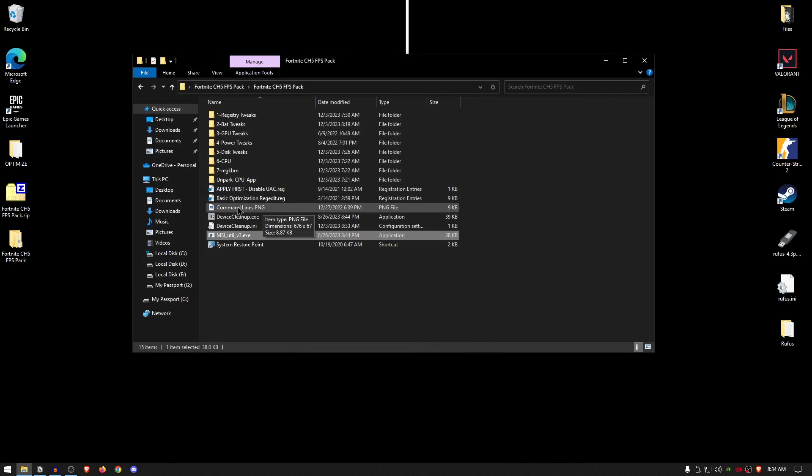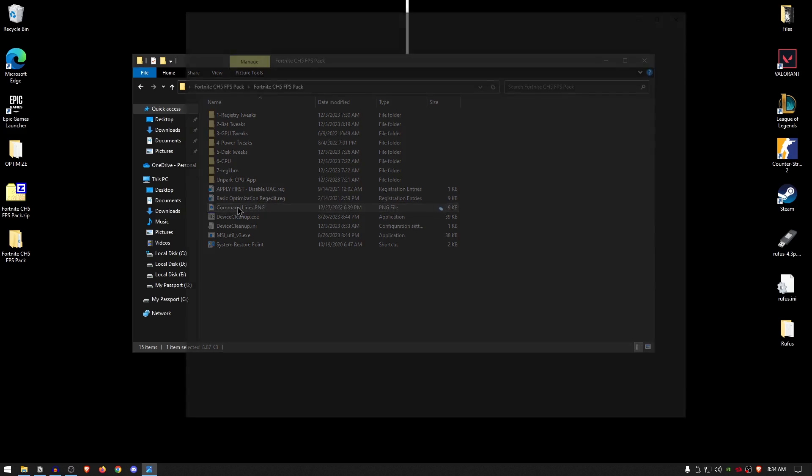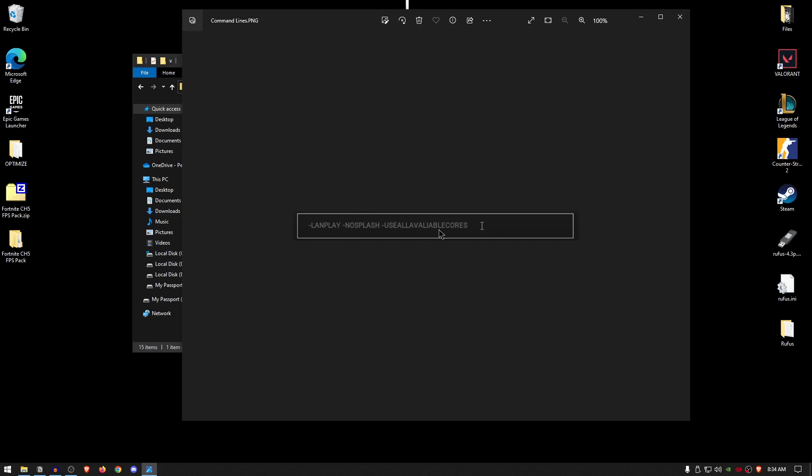The only thing remaining is actually for the Epic Games launcher itself. These are the command lines you should be using for Fortnite inside of the Epic Games launcher. Make sure you use all three of these commands: LAN play will help you improve ping, no splash will remove the splash screen, and use all available cores will help you get more FPS in the new Fortnite Chapter 5.